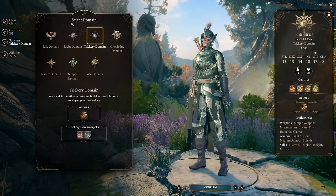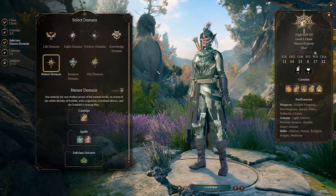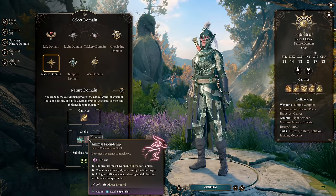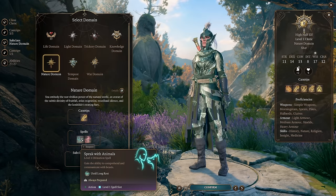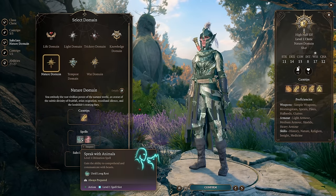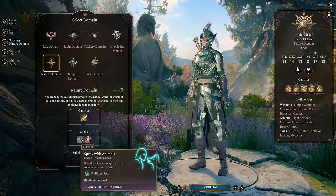The first thing we need to do is select Nature Domain. At level 1, Nature Domain gives you two spells, neither of which are particularly strong: Speak with Animals and Animal Friendship. Animal Friendship might be the worst spell in the entire game, but Speak with Animals is pretty good to have somewhere in your party. You also don't need dialogue skills to use most of the things that Speak with Animals gives you, so this can solve all animal dialogues without spending resources.